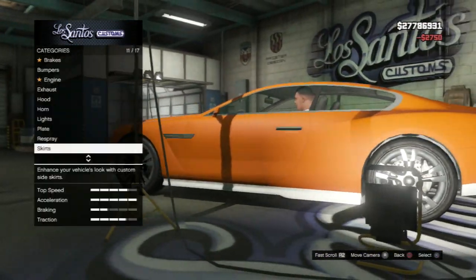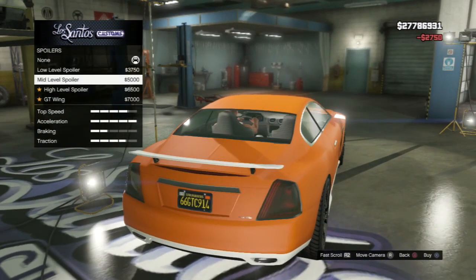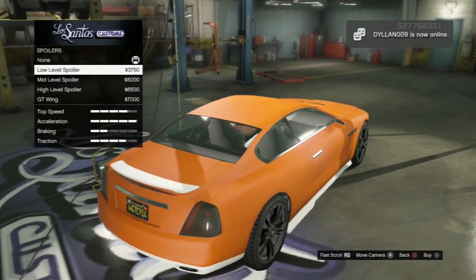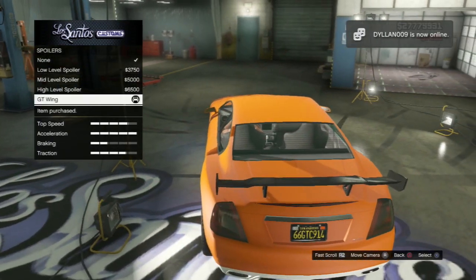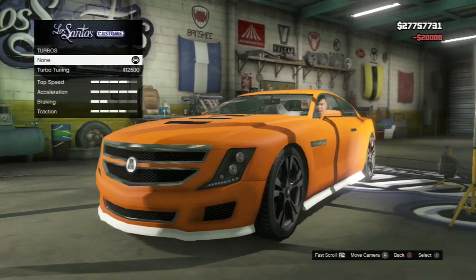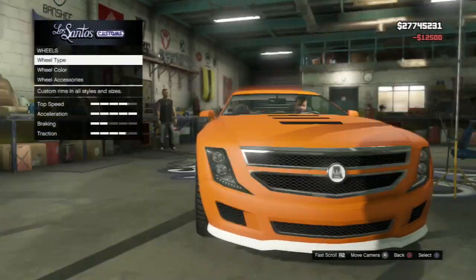We've got skirt, spoiler, and a GT wing as well — let's go with the GT wing. Suspension, transmission, turbo tuner, all that. And we've got the wheel options.